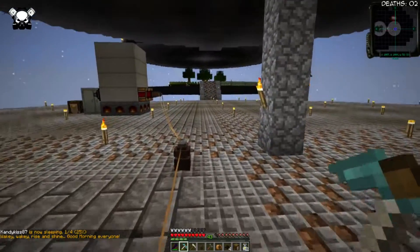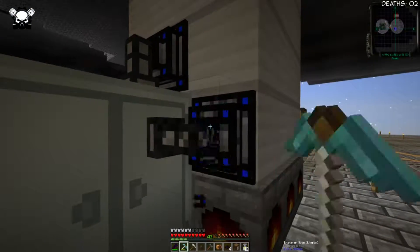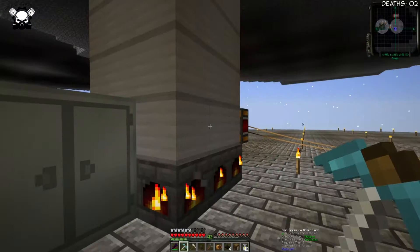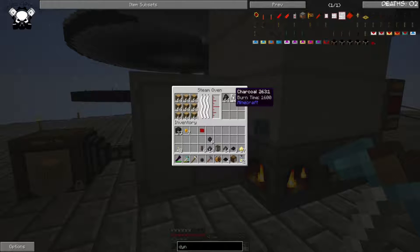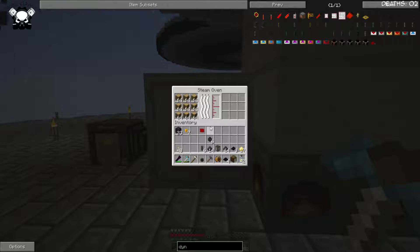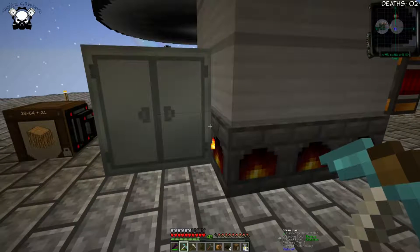We have a bunch more coming through so I'll be able to get a bit more steam production going. We have a fair bit of this stuff and now I can break these. I want to see if this actually feeds the steam into it — it looks like it does. All we need to do is chuck that on. I'm just going to take this and place it in here and that should keep it up and full.